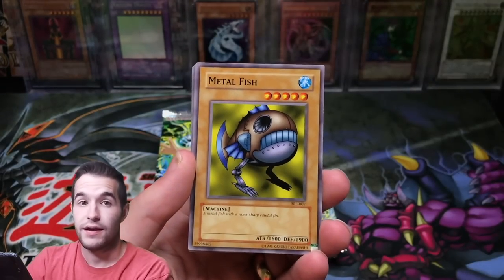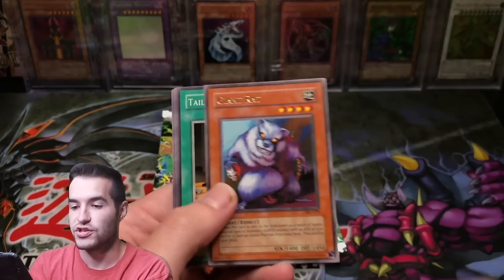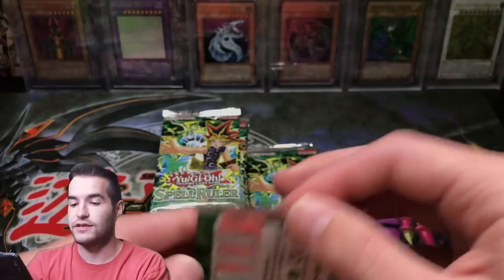Can we go three in a row? Metal Fish, Koto Diamond, Born of the Light, Giant Rat — nice card. Tailor of the Fickle. So far no Upstarts — that's kind of weird. But Snatch Steal is definitely one of the better ones. I'm happy to get that card.